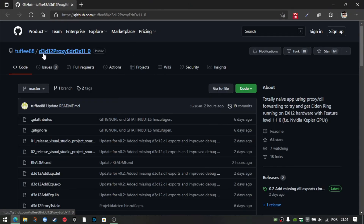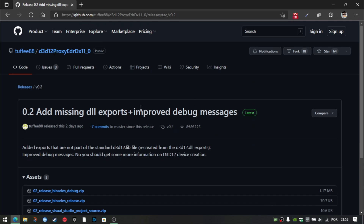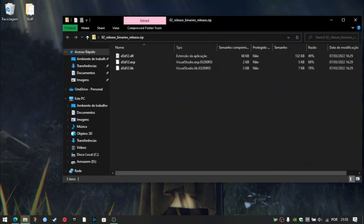Fortunately, Tufi88 created a tool called D3D12Proxy. It's described as a total naive app using proxy DLL forwarding to try to run Elden Ring on DirectX 12 cards with 11_0 feature level. If you go to releases, it's been updated to version 0.2, which is the latest release. You can click there to download it — it comes as a zip. I already have it here on the desktop to speed things up.